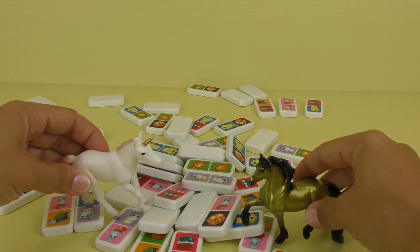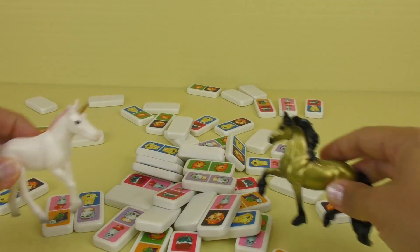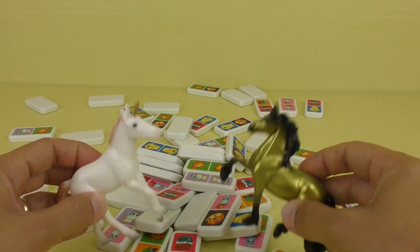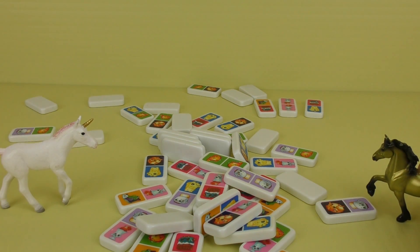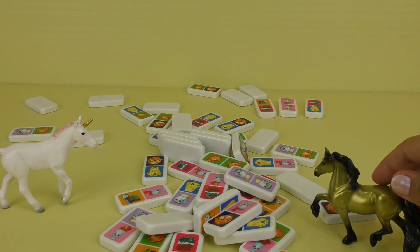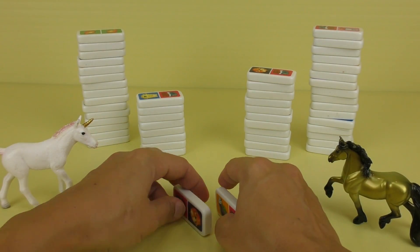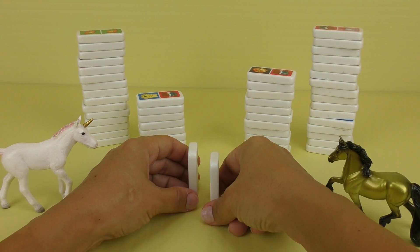Look at all these dominoes we have! Let's build more stuff to crumble down. What should we build? Maybe a little heart! Okay, let's gather stuff for hearts. We need some cleanup around here — it's a lot of stuff. Let's get from this organized pile and try to make a heart. See if it works!